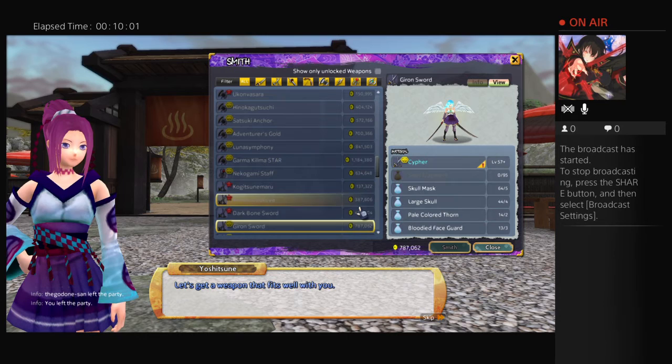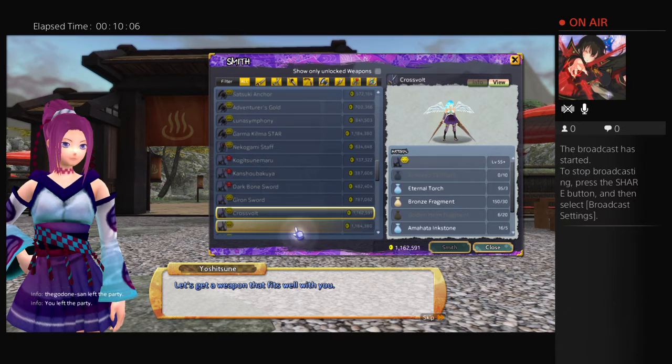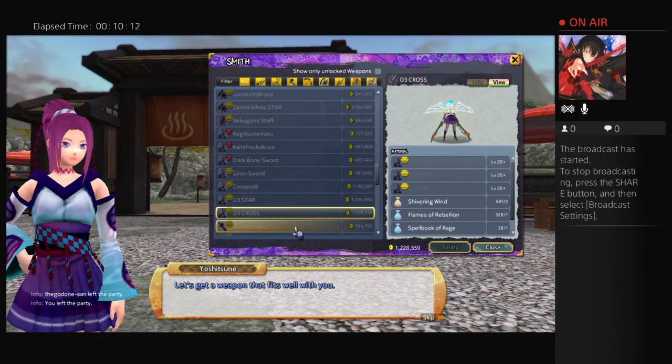Gear on Swords is the Juncture one — I could probably make one pretty soon. Cross Vault is the 105 Twin Swords. D3 Star — Satan — D3 Cross. You can see me wearing them anyway.